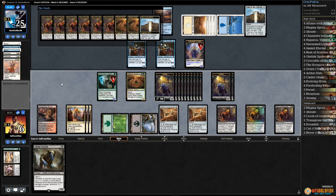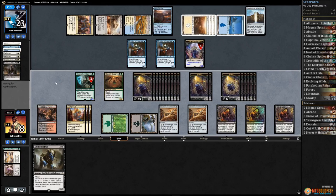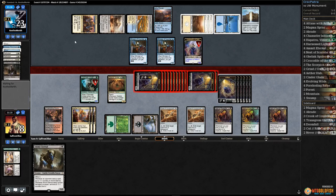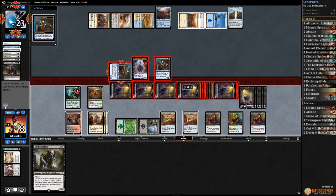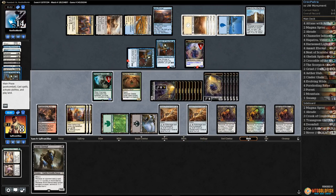Opponent does get to gain a life and loot. Now we're gonna go attacking — big attack. Our opponent could still just cast Cataclysmic, which would be pretty annoying. Opponent blocks and blocks and blocks. Mills themselves. One, two, three, four, five.